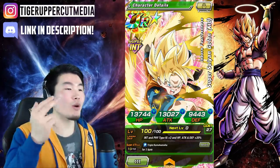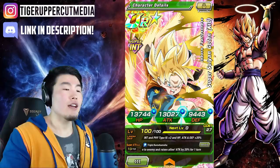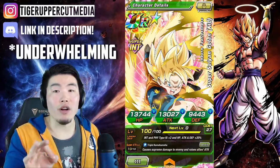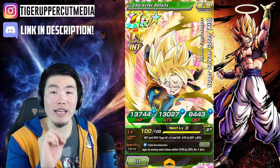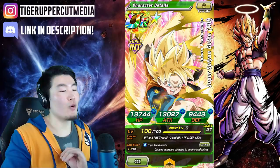So with that out of the way, let's take a quick look at what this kid is all about before we jump into the actual gameplay. Here are his stats at rainbow status — not too bad, a little bit overwhelming, but solid overall. An important thing to keep in mind is that this kid does not have a Dokkan awakening yet, so once he eventually does get that awakening, those numbers should be quite a bit higher.